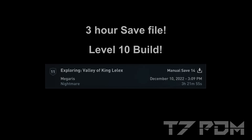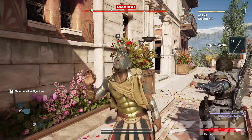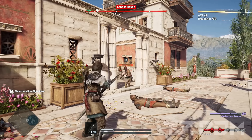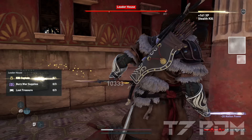And the best of it — this build can be made after playing the game for only 3 hours. That means you only have to complete Kefalonia and reach Megaris to speak to Stentor. You don't have to progress any further in the story, you don't have to leave any of the starting areas. You will have everything you need right at the start.